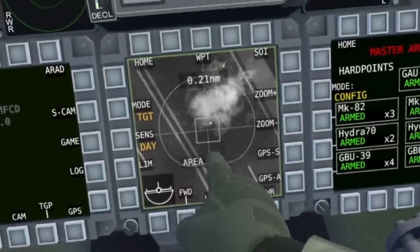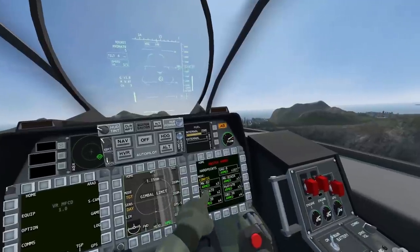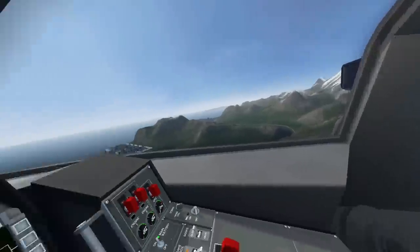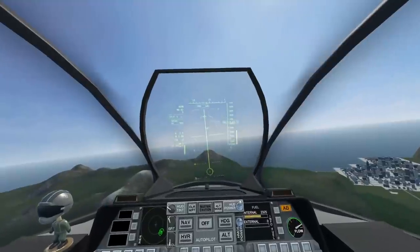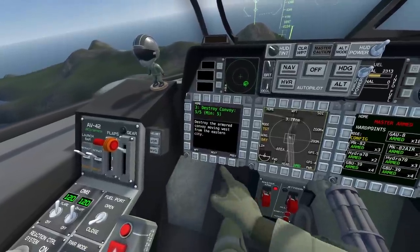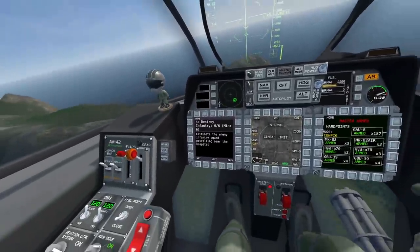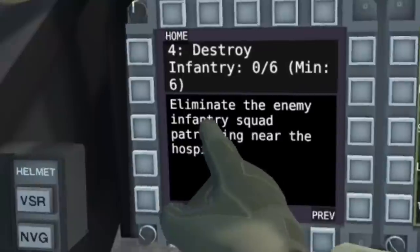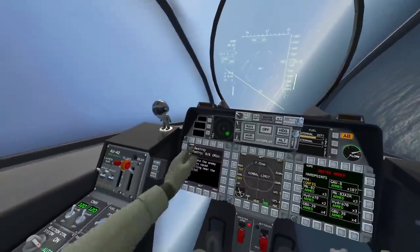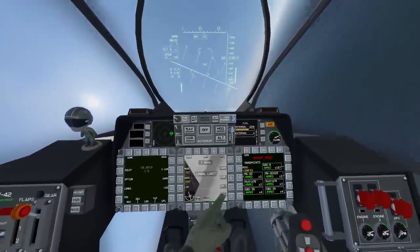Nice, look at that! Take that! Sweet. GBU — I don't really know how to use a lot of this. I haven't had much training other than the Hydra and the Gatling gun, which are probably the easiest things to use. I do have unguided bombs, which I could use. So let's move on to the next target — destroy infantry, eliminate the enemy infantry squad patrolling near the hospital. You know what? I am going to use my bombs for this one — unguided bombs, so we're going to have to try and be as accurate as possible.